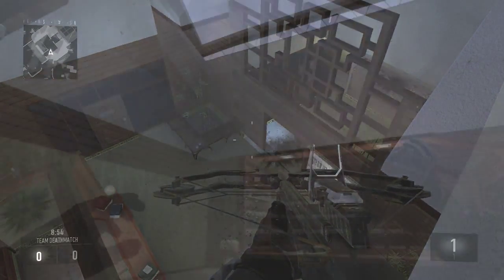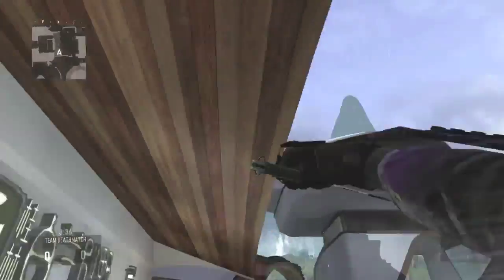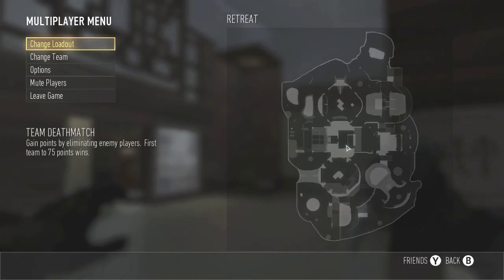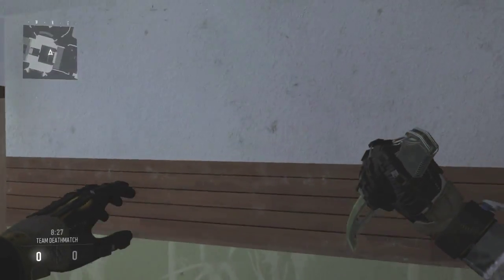So let's get right onto the tutorial. To do this, you're going to want to go to the spot in the map where I am now. I'll show you outside a little bit, then I'll show you on the map if you don't know where that is. First, what you want to do is jump up on top of this little thing.